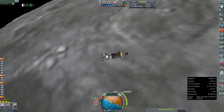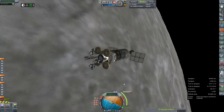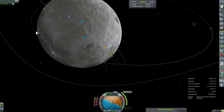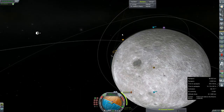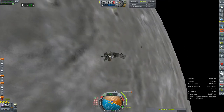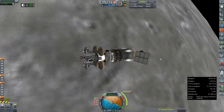Hey everybody, welcome back to Kerbal Space Program RP-0. We are rejoining the Row 4 here at the moon as it's about to make a correction to its orbit — really to its inclination — as we're going to try to hit this crater near the moon's North Pole. It might be dark up there, but if it's dark in that crater it's going to stay dark. These are all things I did not consider, but I think we've chosen our landing site and we're just going to go ahead and get to it.